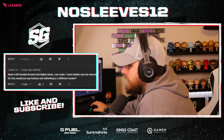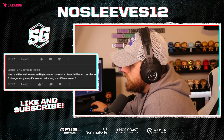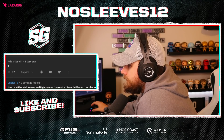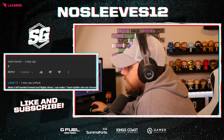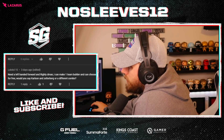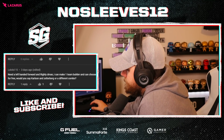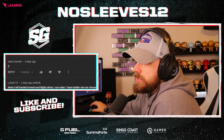Another question: 'I need a left-handed forward and a righty defenseman. I can make one team builder and choose one style for free. Would you say Carlson and Zetterberg or a different combo?' Zetterberg is the best left-handed style icon. For the righty I would go Burns, but if you think Carlson would be more beneficial to your play style, go Carlson. Definitely Zetterberg for the forward, then Carlson or Burns — whoever fits your game.